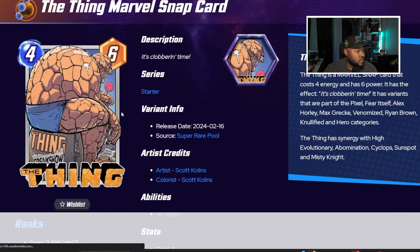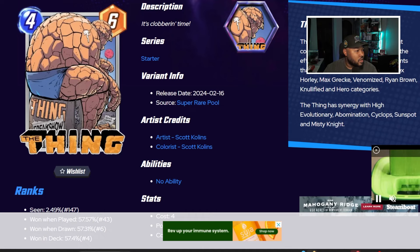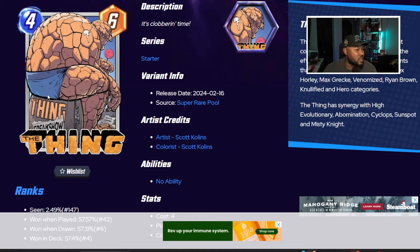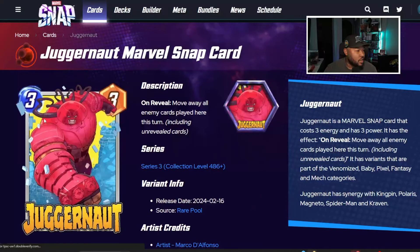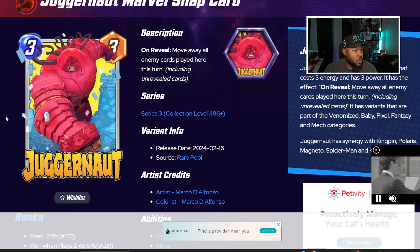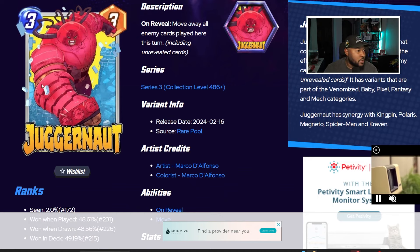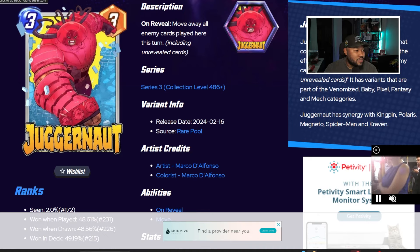There's a Thing variant dropping, and I think this is the best Thing variant by far. The artist is Scott Collins. It's crazy because there's bird poop on The Thing and he has a lollipop — this is awesome. I'm going to try to go after this one and split it as much as I can. There's also a Juggernaut variant by Marco D'Alfonso — it's alright, in the rare pool for 700 gold. I wouldn't be mad if I got it but I'd rather go for The Thing; that one is the new hotness.